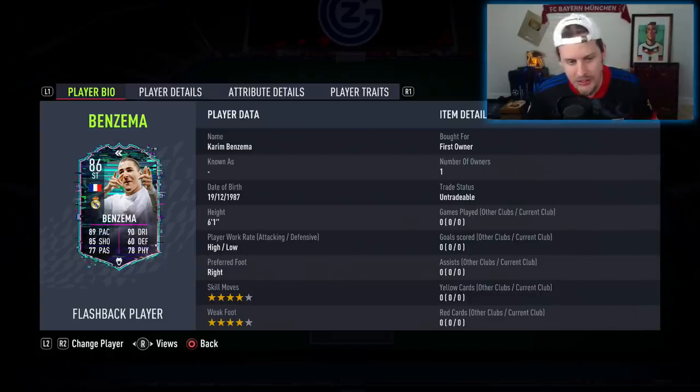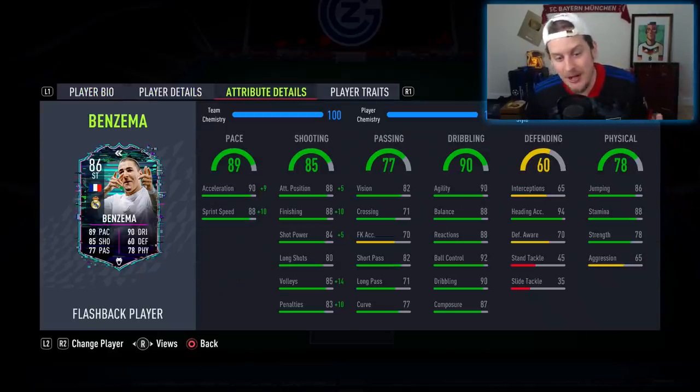It is a minus 60 total in-game stat downgrade over his 91 Player of the Month card, which we absolutely adore. Still has all the body type, retains the skill moves, retains the weak foot. The only thing you'll notice — if you slap a Hunter chem style, you can get him up to 98 sprint speed and 99 acceleration. He doesn't have all the crazy shooting stats that the POTM has, but they are more than good with the Hunter. Goes up to 98 finishing, shot power goes up to 89.